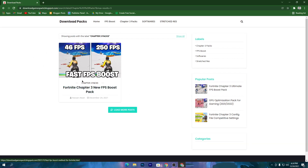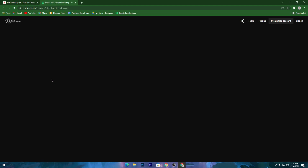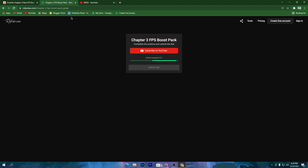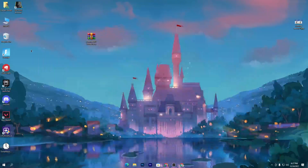It will take you to the next page where our fast FPS boost pack for Fortnite is. Scroll down and click the download button. Click on the subscribe on YouTube button — it will take you to my YouTube channel. Make sure to subscribe and turn on bell notifications. Once you complete that step, go back to the previous tab and your link will automatically unlock. Click that button and it will take you to Google Drive. Click the download button and download this pack to your PC.